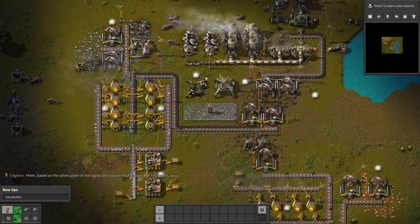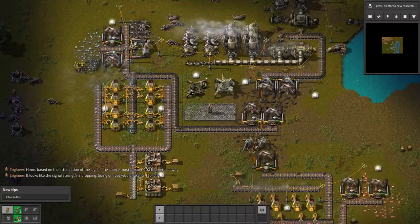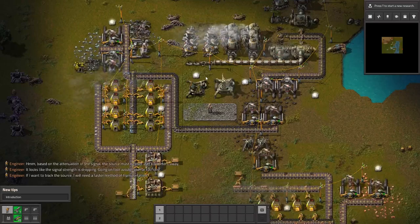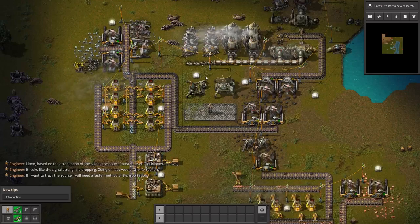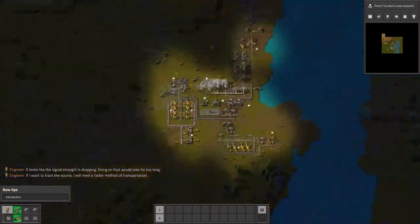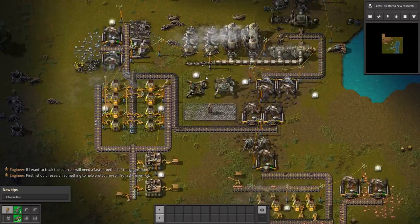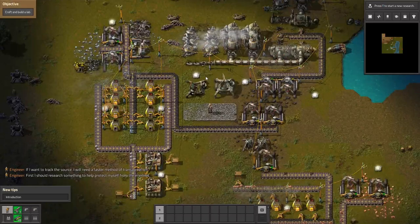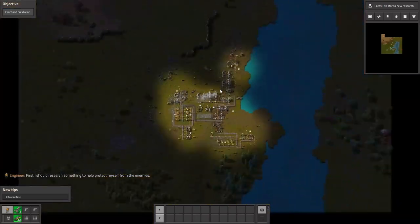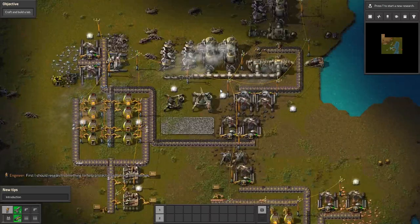Let's see what we have to do. The source must be over 200 kilometers away. Let's go on foot — would take too long. A faster method of transportation, I like that idea. Something to help protect me. Craft and build a lab. Oh wait, it's the same map as the previous one, but better design — that's what I did.